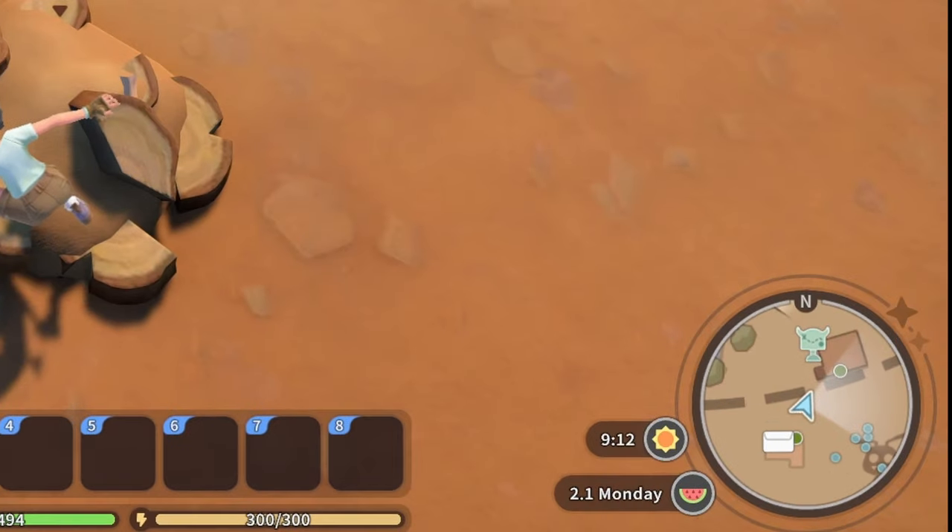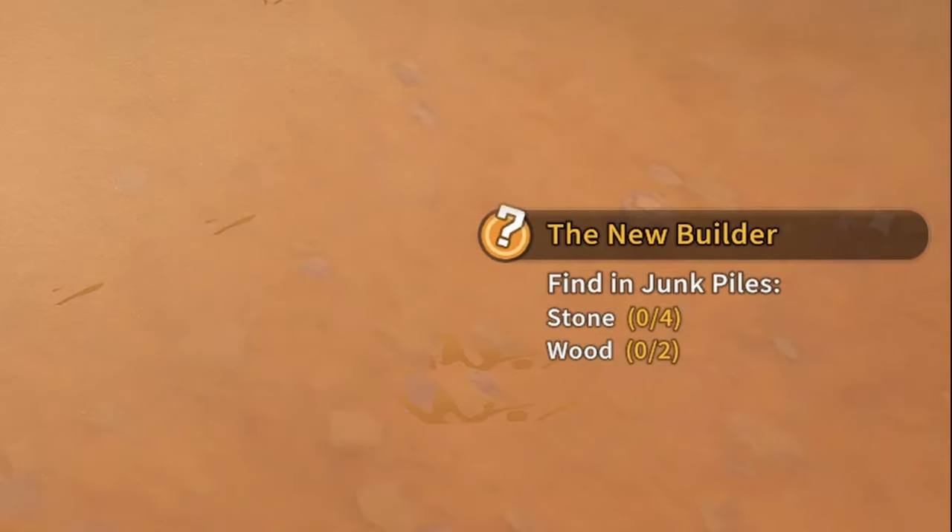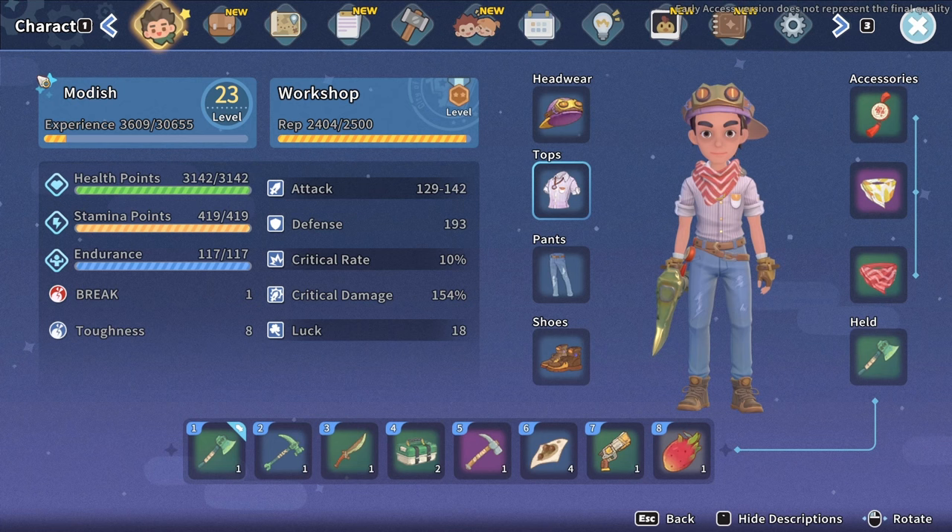Over here you've got the map and the time of day, week, and season. Up here you've got some quests. After opening up your menu, you're going to see a lot of tabs on this screen that has pretty much all of the detailed information you're going to need for the rest of the game.